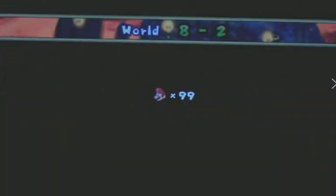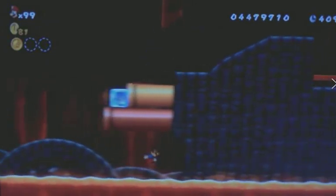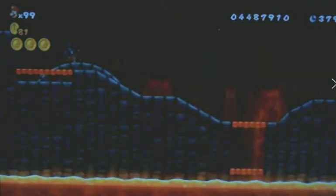8-2 is hiding three Star Coins and a secret exit. The first Star Coin can be obtained by jumping up onto these platforms before the big spike ball destroys the bricks. The second Star Coin is after this running section — you're going to need to somehow get in between the Goombas. The third Star Coin is in the wall right before this pipe. For the secret exit, go to the start of the area where the third Star Coin is and go inside of this wall, then get past the area pushing you back, avoid the Goomba Pipe, go up this pipe, and get to the flagpole.